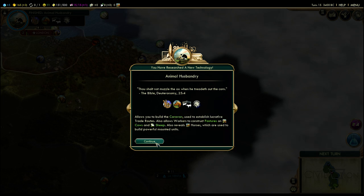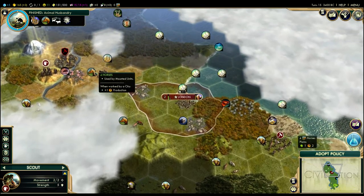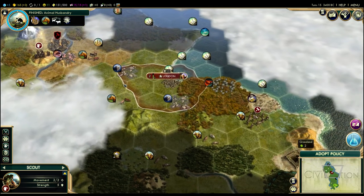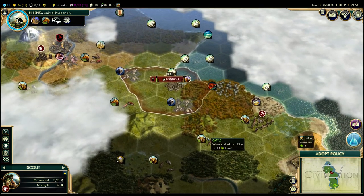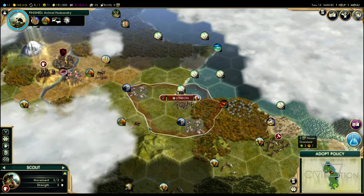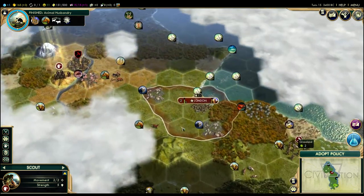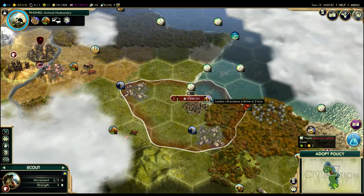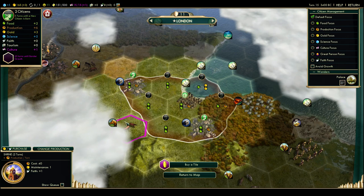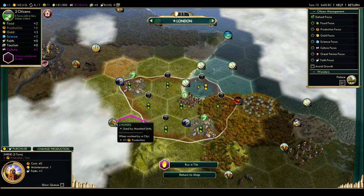We've discovered animal husbandry. First question: did that reveal any horses? In fact it did — we've got horses here and here. That's quite interesting. We also now have the technology to improve animal territory — basically cattle and horses, and also sheep, and there's some sheep over here for example. That might change what we're going to do. We're still going to finish the shrine. After the shrine we'll likely finish our worker, especially since our next tile — in 25 turns — will be the horse tile. We might also want to research sailing.